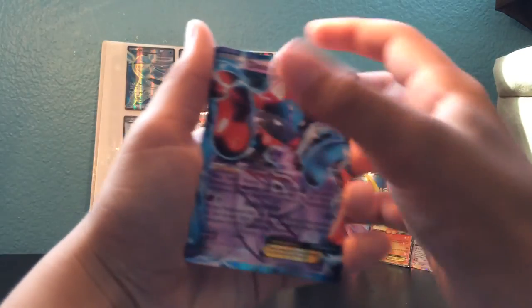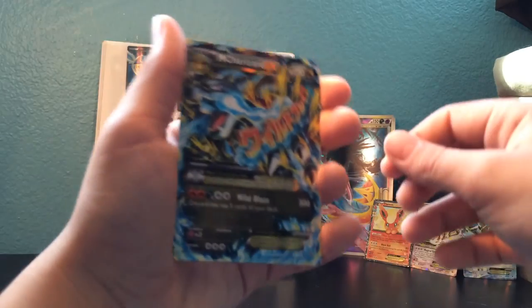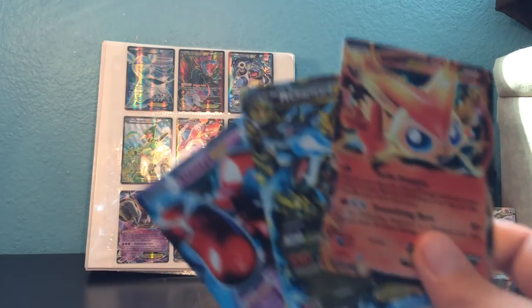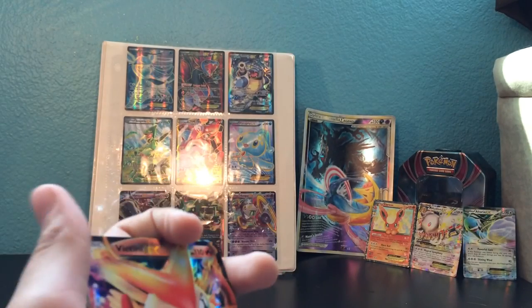So first we have the Deoxys EX promo, a Mega Charizard EX, and a Victini EX — very amazing pulls I would say. This Mega Charizard I'm probably gonna keep or even sell it. Oh my gosh, amazing. See you guys in the next video — holy crap, goodbye!